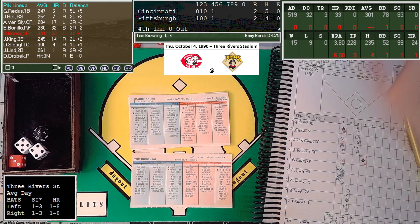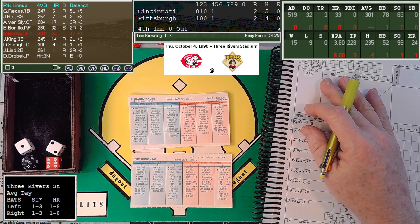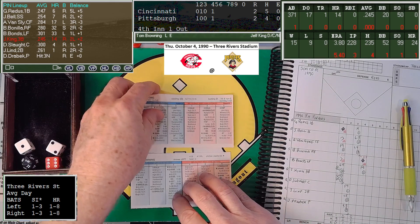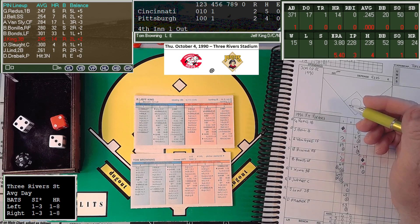Bobby Bonds was intentionally walked in his first at-bat. He gets a 6-3 — that's a home run check, and that's a 9 so he just missed it. Got a lot of it, it's back to the wall, and O'Neill will reach up and put it away. So Barry Bonds just missed back-to-back homers. That's one away for Jeff King, who hit into an inning-ending double play in the first. That's a 2-7 and he singles to left field — grounder between Sabo and Larkin, they're not able to get to it.